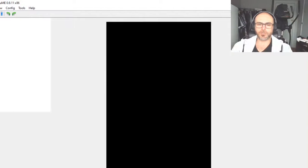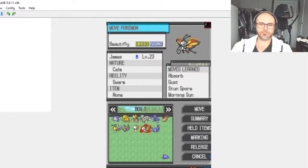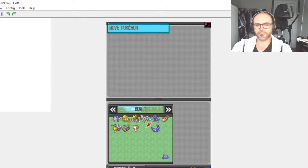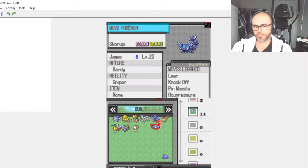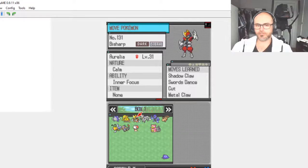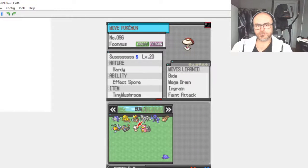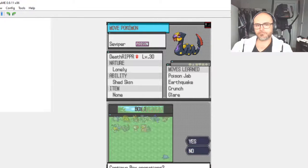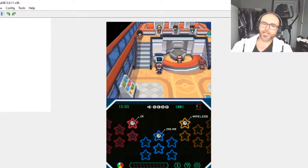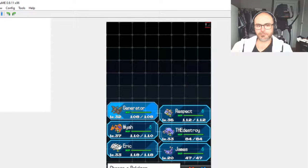Move Pokemon — we're going to release the imposter and put James on the team. I like Generator, I like Respect, the Destroyer, Mire — not going anywhere. Eric — nope, you're out Slowbro. What's our Fungus? All right, let's go. What level is the rest of our team — 33. Let's get him up to 34.